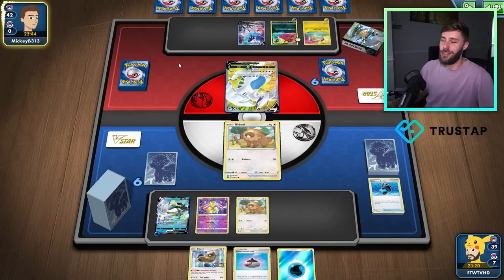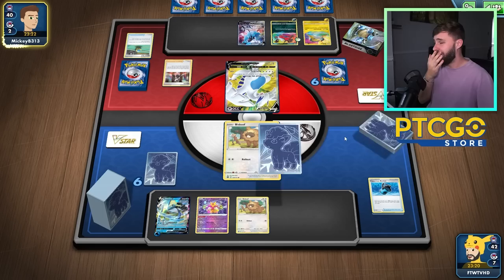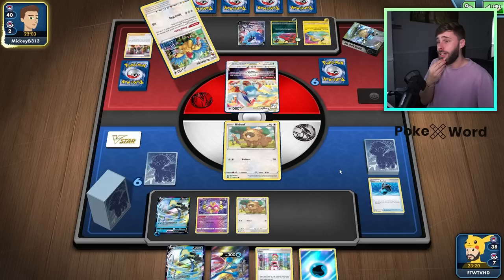I'm constantly trying to figure out my game plan, because I haven't played against Lugia with this deck yet. And I have a feeling they're going to Marnie me. Because if I Union Gain, I just get KO'd, right? They're going to put all the energy on this, and that's going to be it, basically.